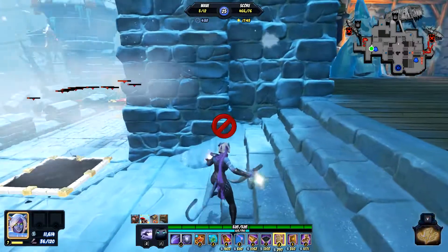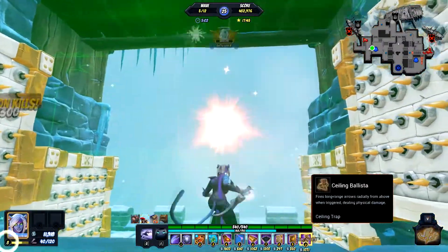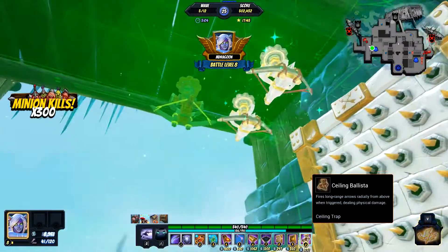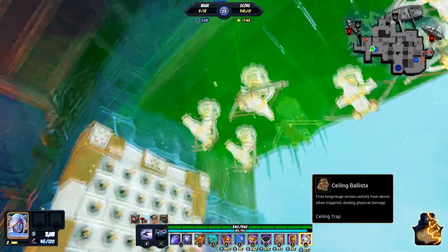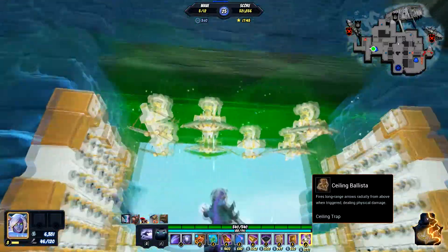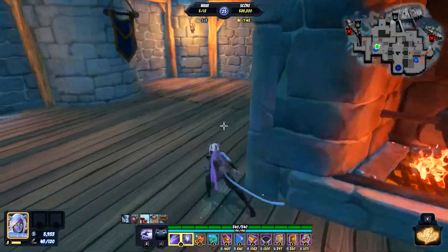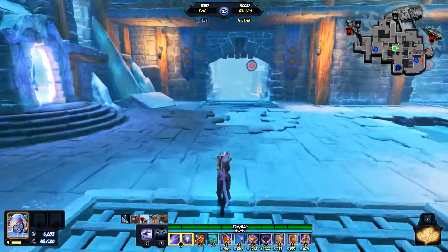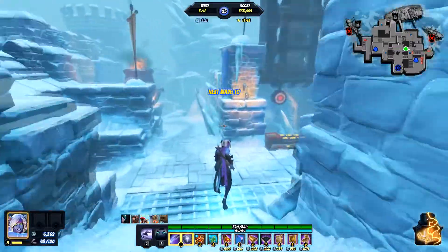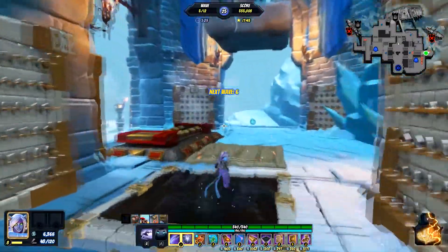We're just going to let them get murdered trying to get up these stairs while we put a ton of ballistas in this area. The slow that you have there is pretty much going to guarantee that everything gets murdered by those ballistas when it comes around the corner. The arrow walls are just icing on the cake — pretty tasty cake.